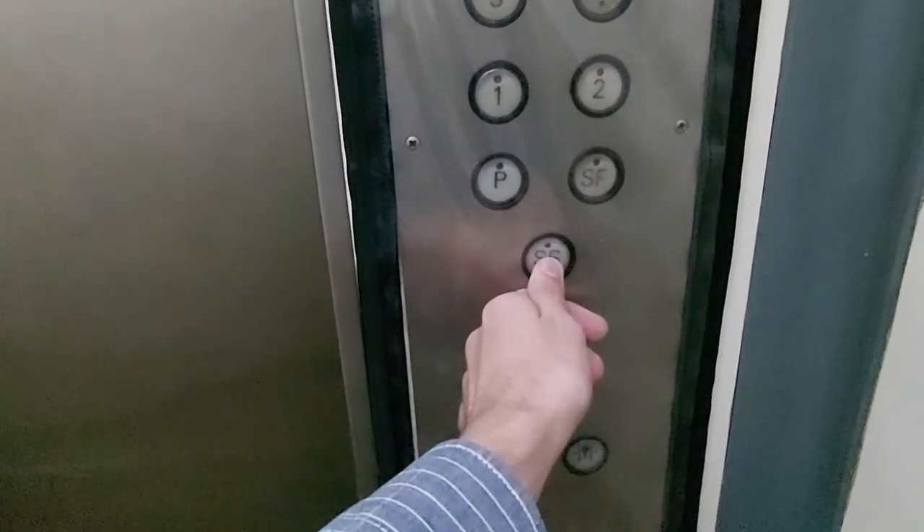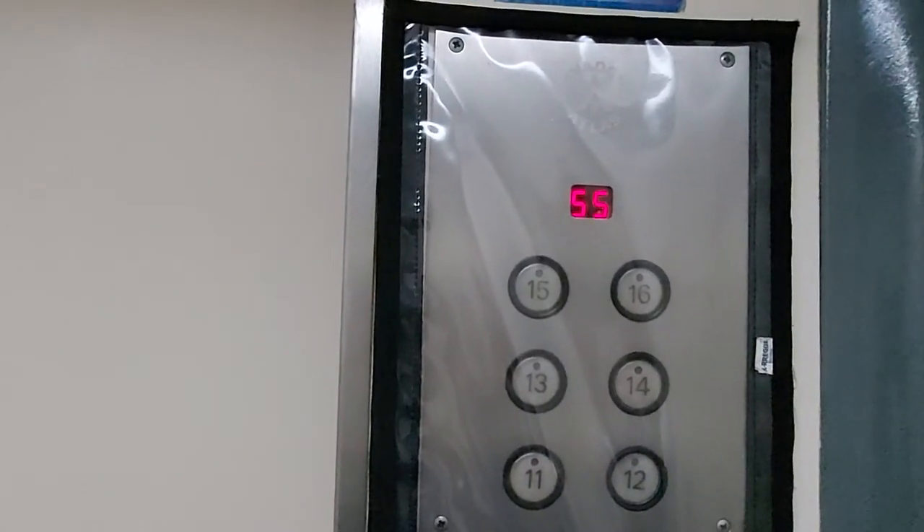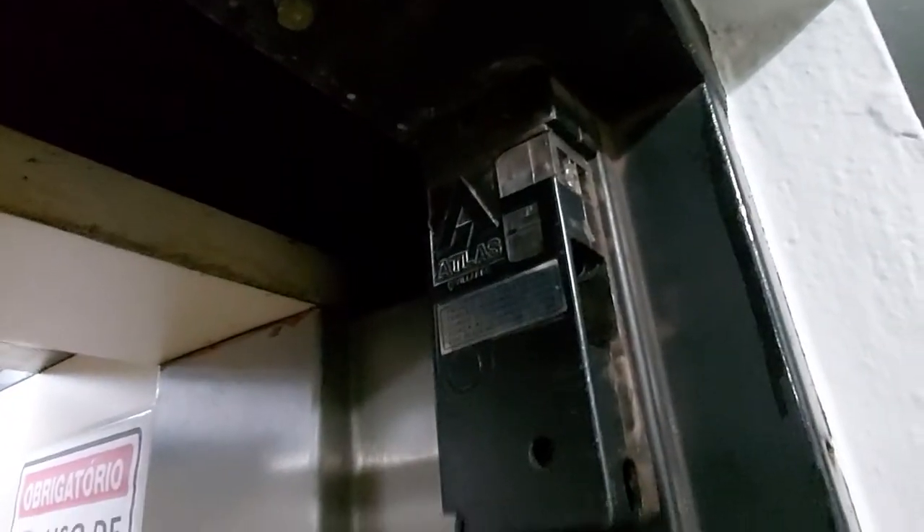We're getting down to SS, which is the basement. We have a little center lock and an advanced service sticker. As you can see, the cab is mostly wood. There's a call station on the floor — and it's not leveling too well. Look at that gap down there.